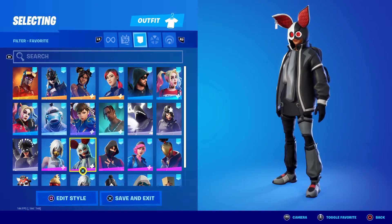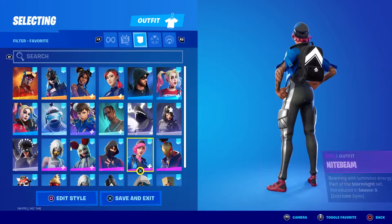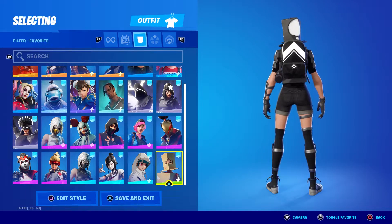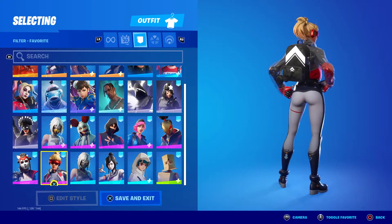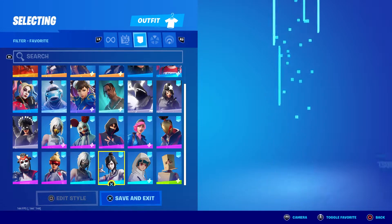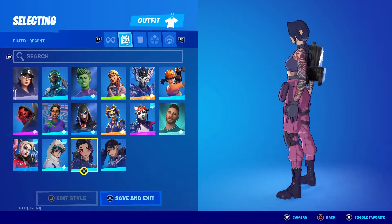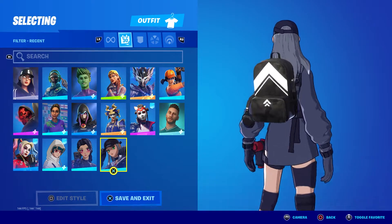Flapjackie looks amazing - look at those eyes, she's bobbing. Iconic, Night Beam, Red Strike, Boxy looks amazing, Takara, Versa, Hush not bad, Suki, and Yuki. Just for the sake of it - Megumi and Chagusa.